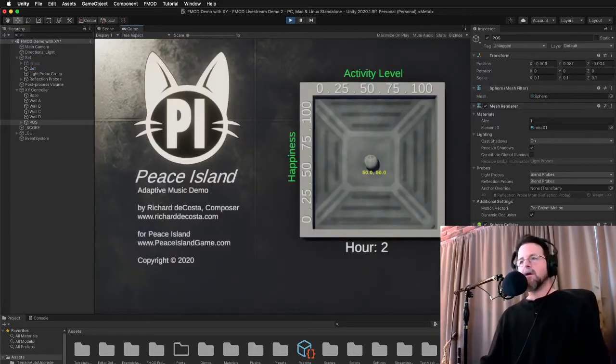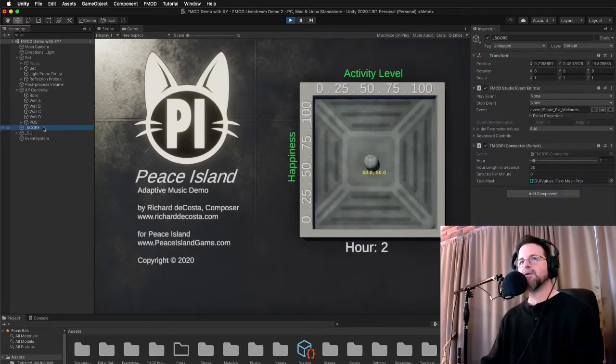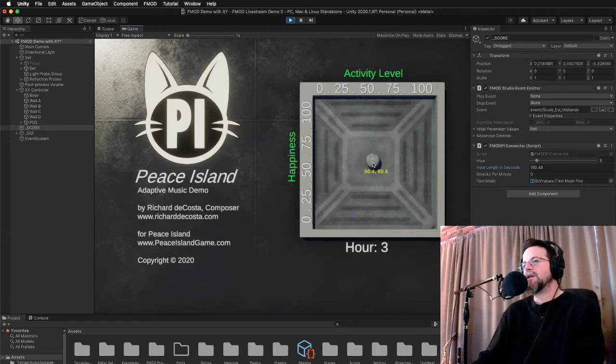The hour is 2, so we're not going to hear any changes in the soundtrack for time-based parameters quite yet. This isn't going to change for 30 seconds — I'm going to increase that because I don't want the hour to get to 11 while I'm talking. Right now you're hearing the soundtrack at a very neutral level. Our activity level and happiness is about 50. When you start the game, you're actually going to start somewhere up here, with happiness and activity level near the top.